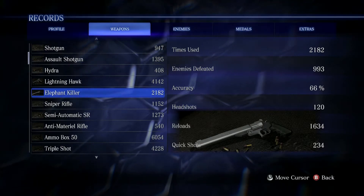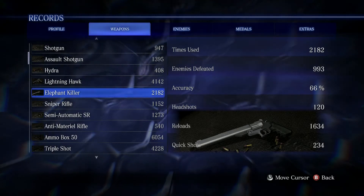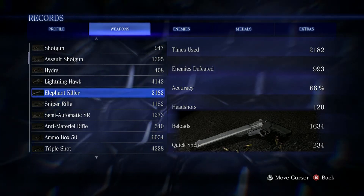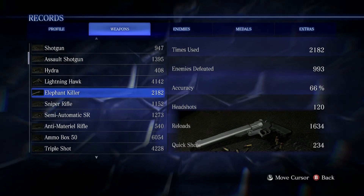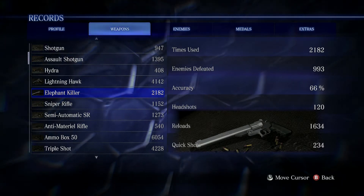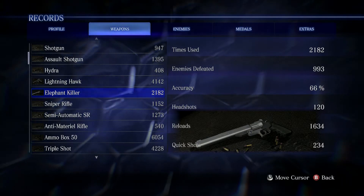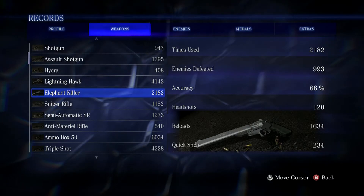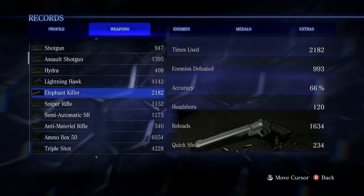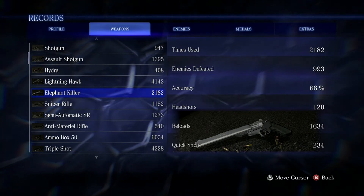Now for the last magnum — the Elephant Killer. This is exactly the same magnum from Resident Evil 4 and 5; it is the hand cannon, the Smith & Wesson Model 500. 'Elephant Killer' is a reference to what the merchant says in Resident Evil 4: 'Stranger! What you need that for? Going hunting an elephant?' That's that reference exactly. I wonder what they're going to call it next in Resident Evil 7, if they put it in there. Let's test the Elephant Killer out.